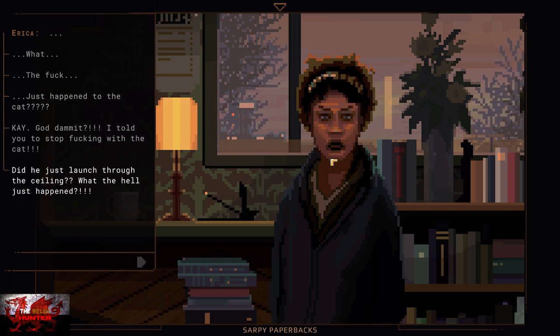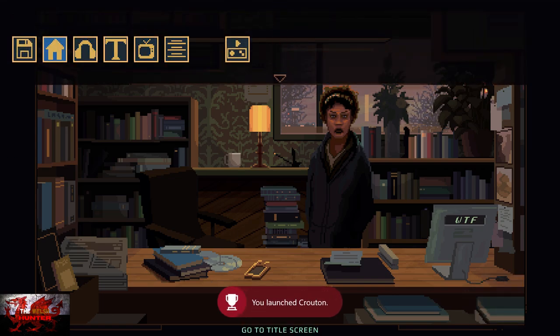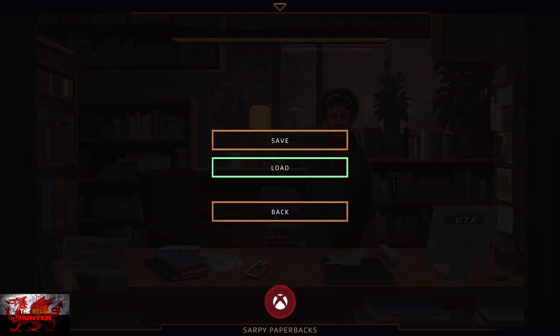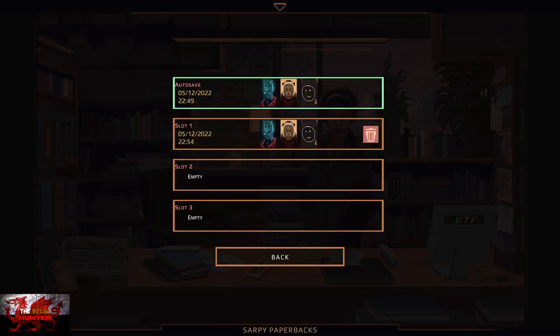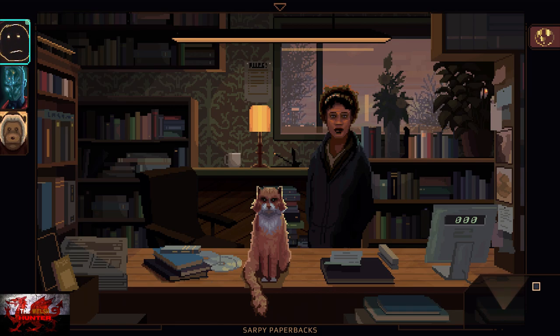Erika is fuming — but the cat is hilarious. Once you've got the achievement, and hopefully you made that manual save just before, go ahead and reload that manual save. It is highly important that the cat is in the store before you leave this area. As long as the cat's in the store and Erika's looking a lot less pissed off, we can just crack on.